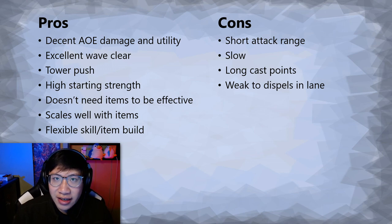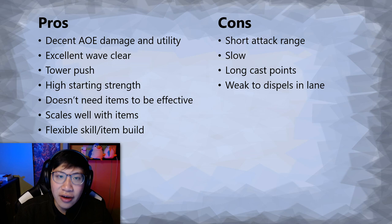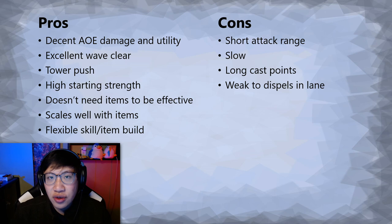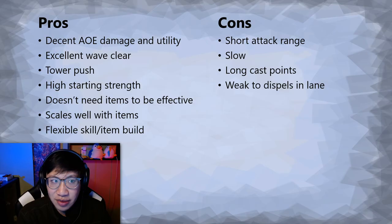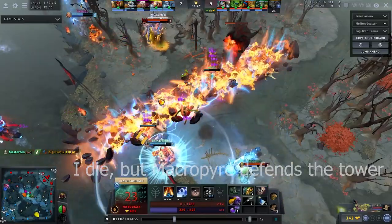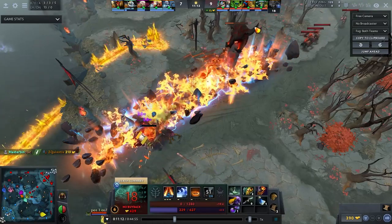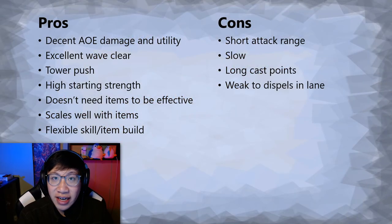Let's start with some pros and cons of the hero in no particular order. Jakiro has great AoE damage in all of his abilities — Ice Path only does 50 damage right now, but everything else does a good amount of damage, and everything besides his ultimate also has some kind of utility, mostly a move speed slow or an attack speed slow. Because he has so much damage, he's great at wave clear, which makes him excellent at defending towers or pushing waves. Once he gets to the enemy base, Liquid Fire can damage enemy towers and slow the tower's attack speed.